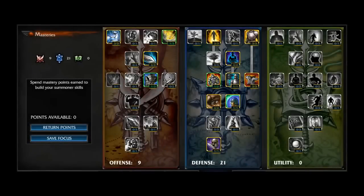For masteries, I have 21 points in defense and 9 in offense. I take every damage reduction mastery I can in the defense tree, and then push down the offense tree with 1 point in armor penetration.